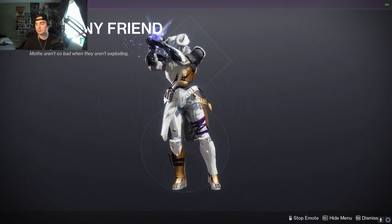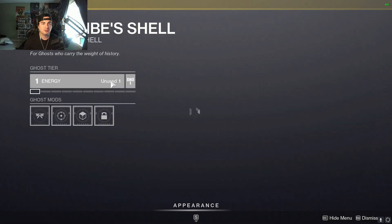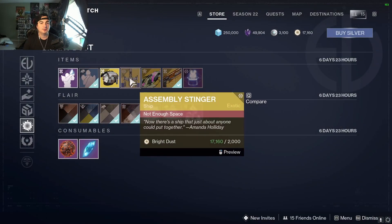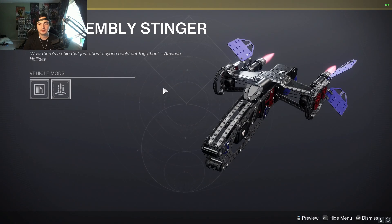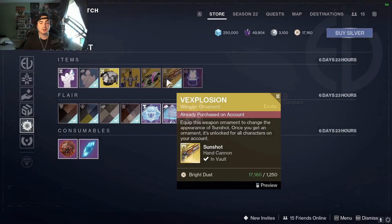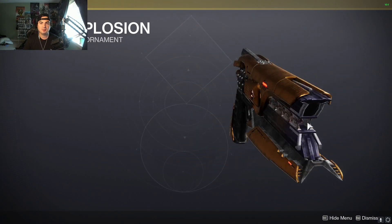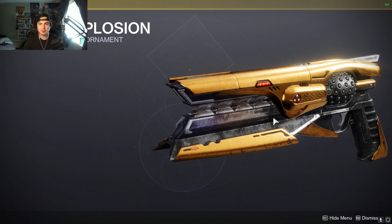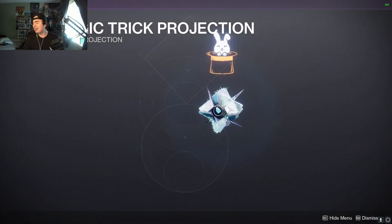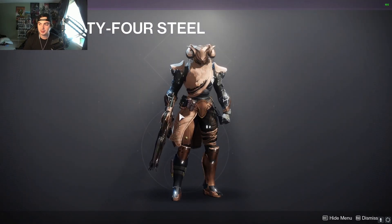In the Bright Dust store itself, we have a Tiny Friend emote, Facepalm, Scribe shell, Assembly Stinger, another sparrow, and we also have the Sunshine ornament for Bright Dust — which was part of that silver bundle or whatever, you had to pay silver to get that, and like a shader from last season. Magic Trick projection. We'll go over the shaders really quickly.